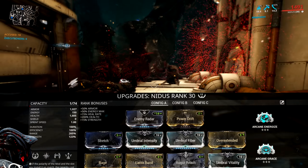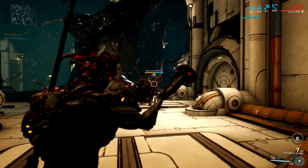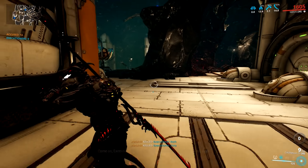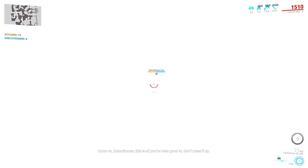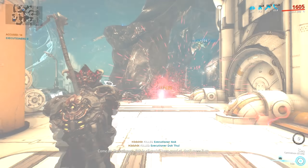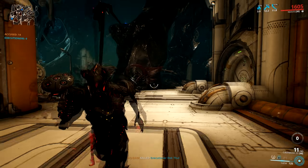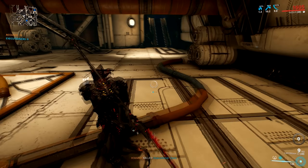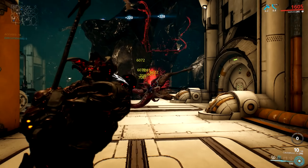The position I normally take up is right near an energy orb, so I also have the chance to max out my energy in one go. This strat can be very energy hungry. If you want, you could go with double Grace or Grace Guardian for arcanes. Personally I also tend to combine this with Magus Repair on my operator in case Grace doesn't trigger and I need a heal.